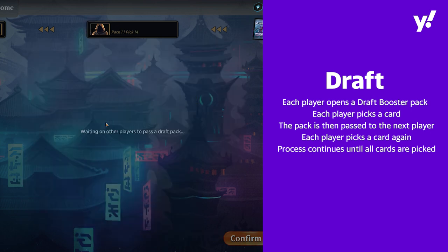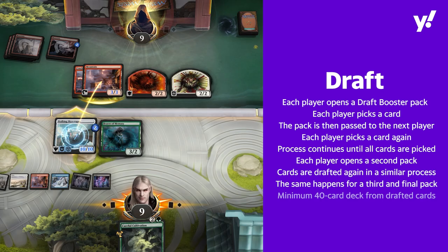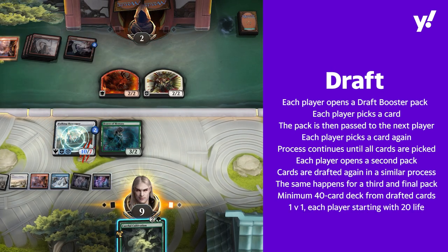The process continues until all cards in every booster are picked. Then each player opens a second booster, and after all the cards are drafted, the same happens with a third pack. Once the packs have been drafted, everyone will build a minimum of 40 cards in a deck and they will play it out 1v1 starting with 20 life. Both Sealed and Draft are available on Tabletop, Magic the Gathering Arena and Magic the Gathering Online.